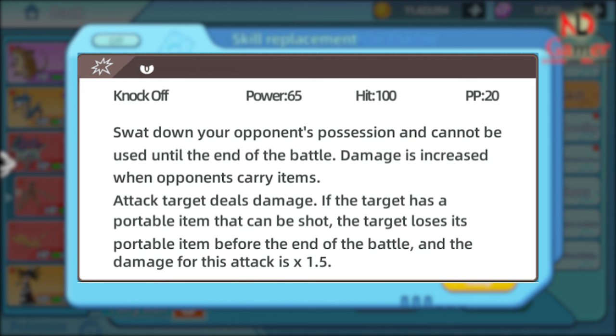Strategic significance of Knock Off: it disrupts the opponent's strategy, since many Pokémon rely on held items to boost their power or recover health. Knock Off removes this advantage. If the opponent is holding a valuable item, Knock Off will deal substantial damage. By removing the opponent's item, you can slow down the pace of the battle and create an advantage. For example, if the opponent's Pokémon holds a berry to recover HP, using Knock Off causes them to lose the berry and take 1.5 times normal damage. Note that not all items can be removed, and Knock Off can only be used once per battle.